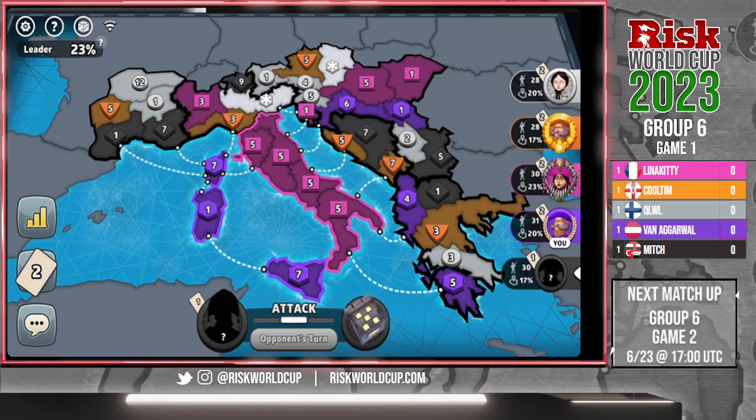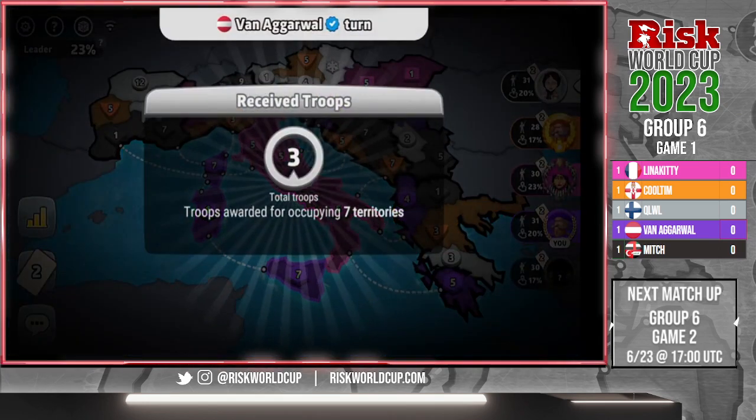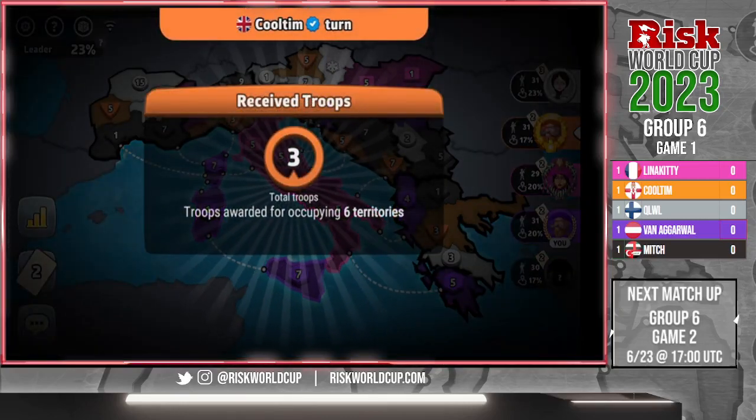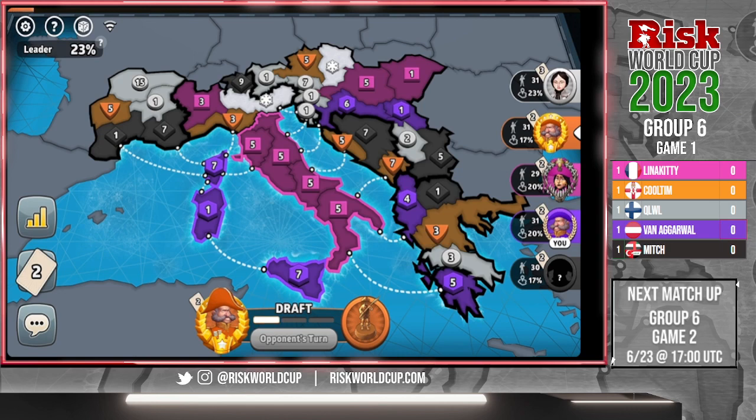Mitch can't get fully out of Kuehl's way. Kuehl signals Cool Tim to get out of the bonus. This is a 70% progressive game. Kuehl is purple, Van is white. So Kuehl and Lena are working together there.